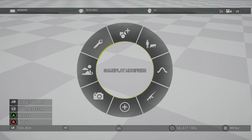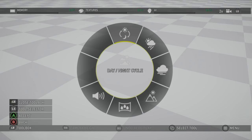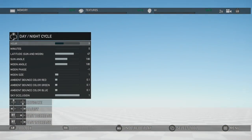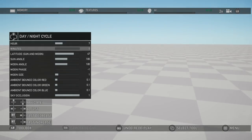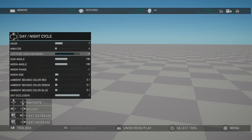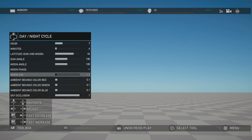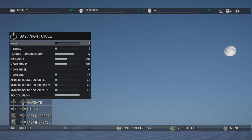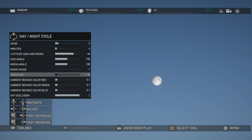You saw the gameplay modifiers. I want to start with environment and audio, on the left-hand side. We have the day-night cycle where you can adjust the hour of the day dynamically. You can change the minutes, the latitude of the sun and moon, angles, moon phases, the ambience, the moon size. It's got to be nighttime for those to show — you'd see the stars and so forth. You can have a really big, close moon, and you can do fast increase or fast decrease with the options on the bottom left.